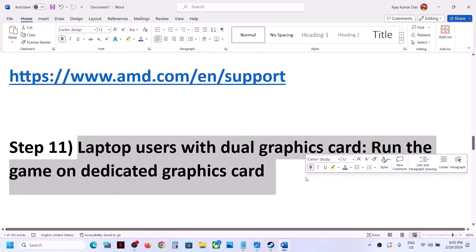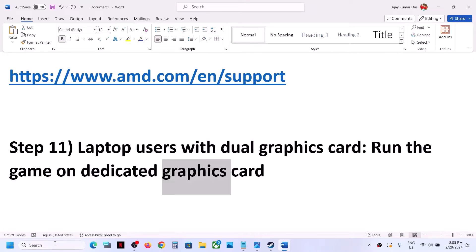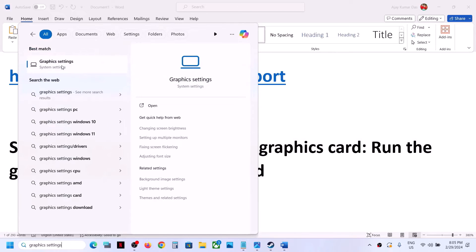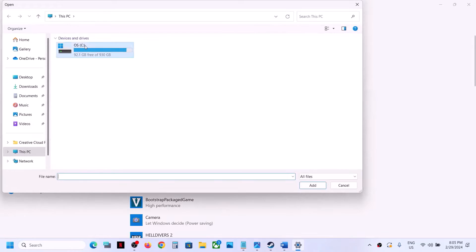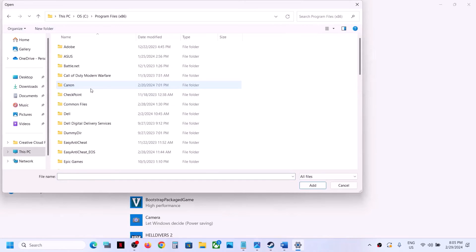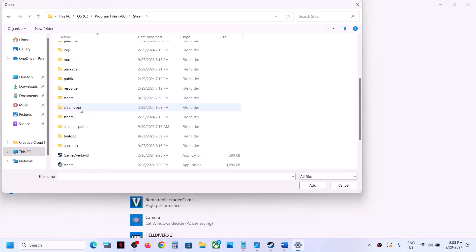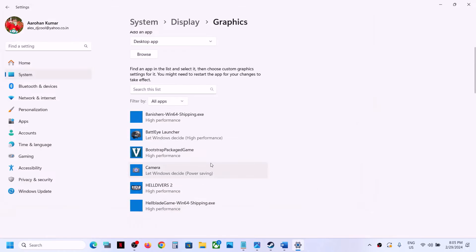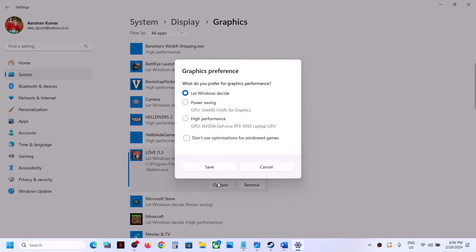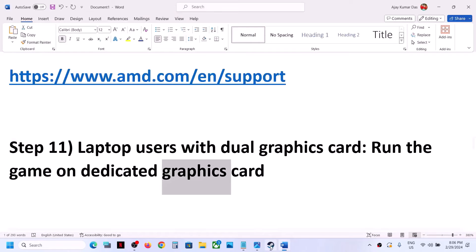The next step is for laptop users with a dual graphics card: make sure you run the game on the dedicated graphics card. Type 'Graphics Settings' in the Windows search box, click Browse, go to the game installation folder, select the game EXE file, click Add. Once added, click Options, select High Performance, click Save, then launch the game and check.